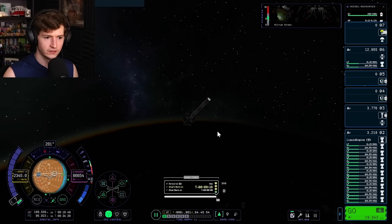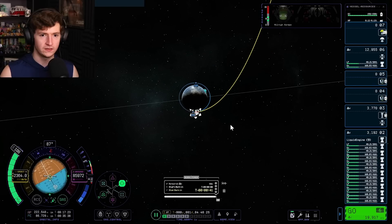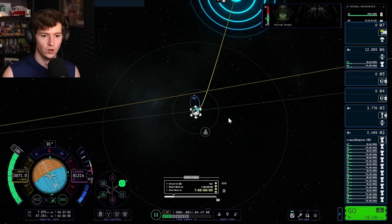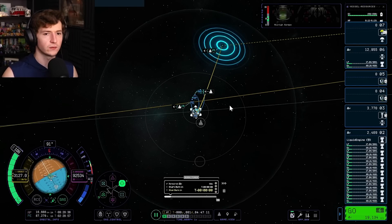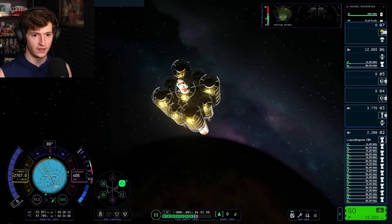I need to thrust a little to get pointed in the right direction. This thing has no RCS because I'm not smart. Let's start launching so we can get there quick. Time warp at 5x, 10x — whoa, it's already going fast. I have great thrust-to-weight ratio and we'll head on out of here.